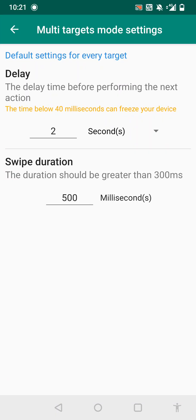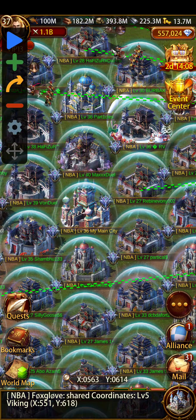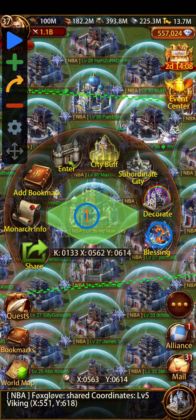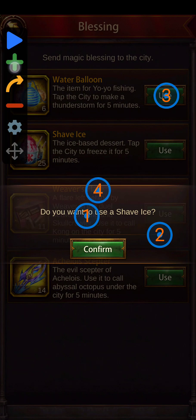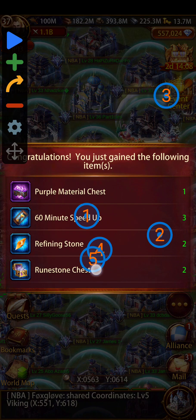I set the timer to two seconds and enable a new configuration. The first click is on the city — you press plus, it gives you a number, it lands on the city. The second click is on the blessing. You bring the item up, and once you hit that, the fourth click goes to confirm.